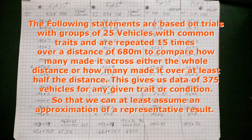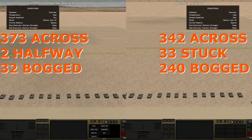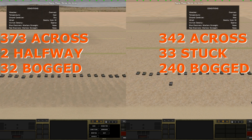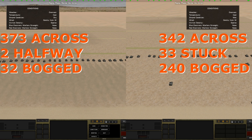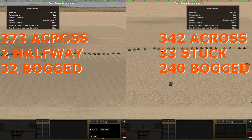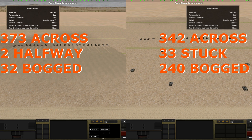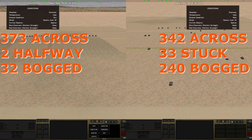The first factor is terrain type, and another factor is ground condition — something often overlooked by new players but with significant impact. On dry dirt, 373 of 375 vehicles driven by conscripts reached the other side of the field. Two got immobilized but made it over at least half the distance, and 32 got bogged in the process. Compared to wet dirt, where only 342 vehicles made it across, another 15 managed at least halfway, while 18 got immobilized before reaching the halfway point and 240 vehicles got bogged. So check the conditions tab before ordering your less experienced vehicle crews around.